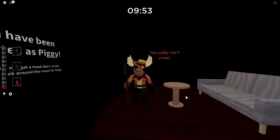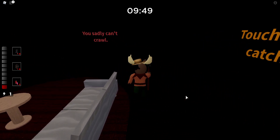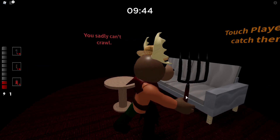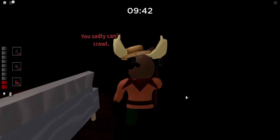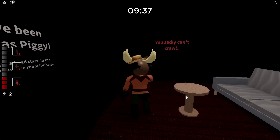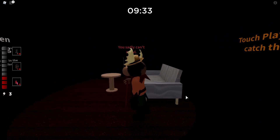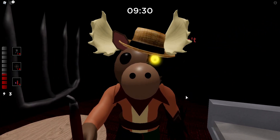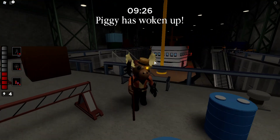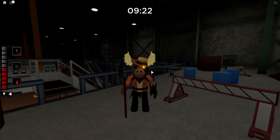Hey guys, today we're back with another video and we're going to be playing as the new Maverick skin inside Piggy Book 2. Minitoon released Piggy Book 2 Chapter 9, which came with one new skin only — the bot skin, which is Maverick. He has a little yellow influence symbol — usually it's orange, but it looks yellowish, and at nighttime it looks kind of orange.